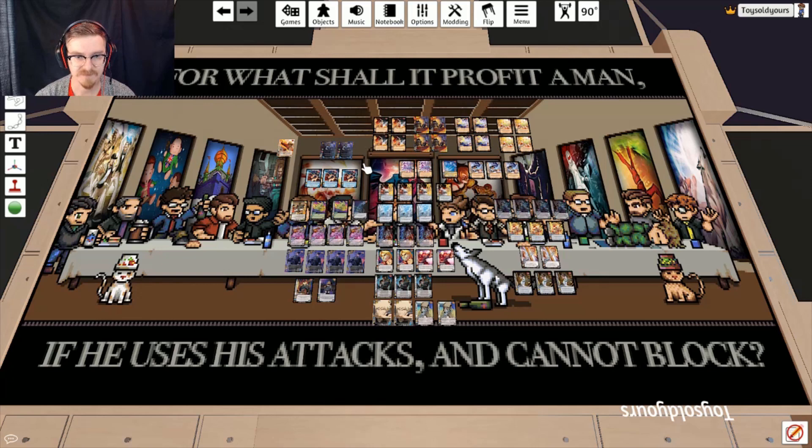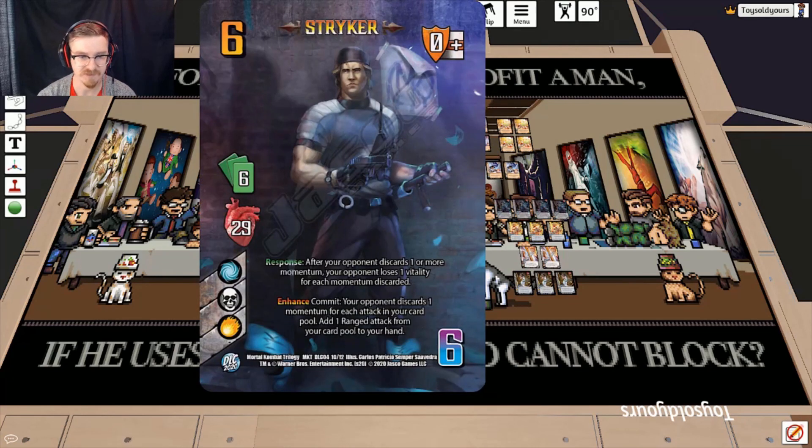Here we are in Tabletop Simulator looking at this Striker deck. Striker is a 6 hand size, 29 vitality, air/death/fire response: after your opponent discards momentum you burn them one for each momentum discarded, or you can commit him to discard as many momentum as your attacks in your card pool and then add a ranged attack from your card pool to your hand. We're just going to focus on being able to add a ranged attack back to our hand.